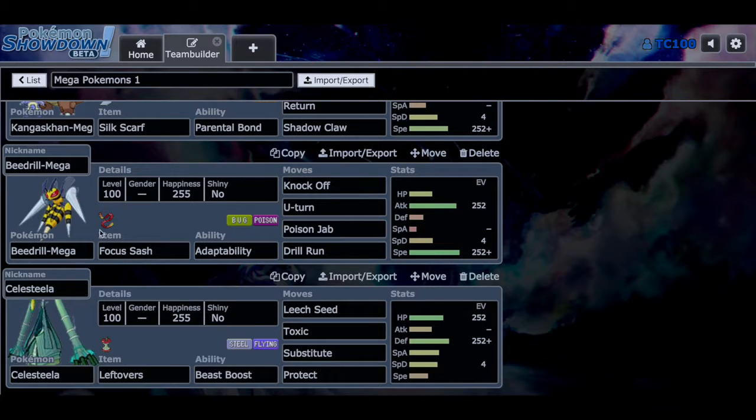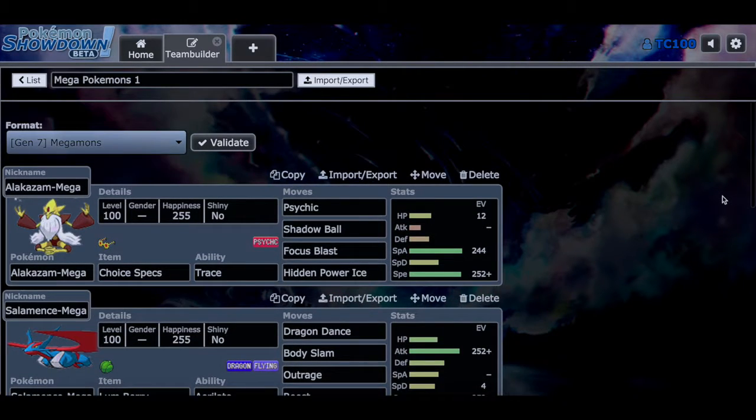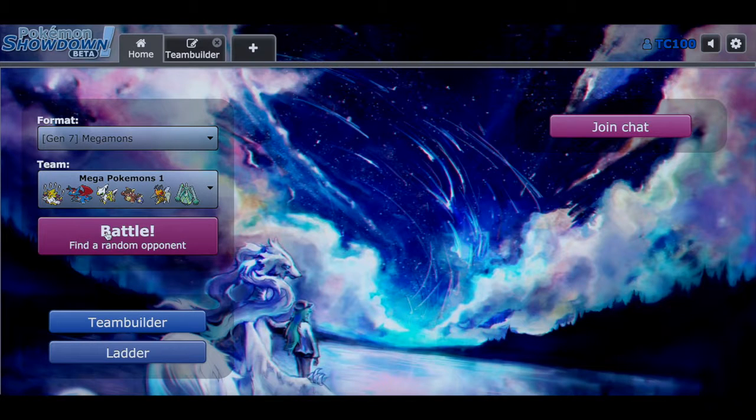Mega Beedrill is next in the squad, holding the Focus Sash — pretty much our lead aside from Kangaskhan — with Knock Off, U-Turn, Poison Jab, and Drill Run, with the Adaptability ability. And then finally we have Celesteela on the bottom, holding Leftovers. It's basically our bulky Pokémon in the squad with Leech Seed, Toxic, Substitute, and Protect. I hope this gives you a useful overview when you watch these battles. So without further ado, let's jump into them.